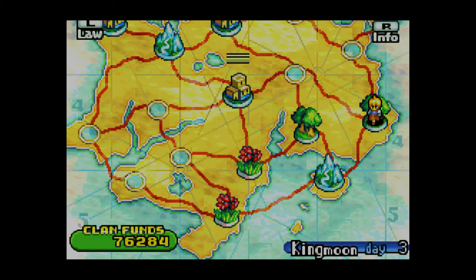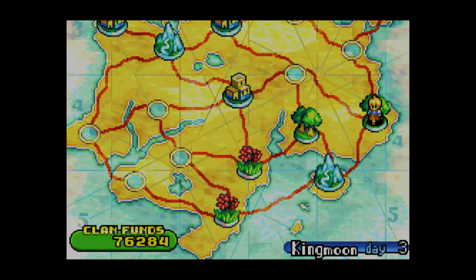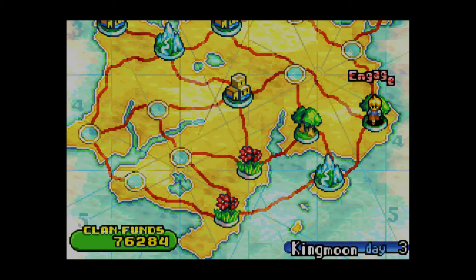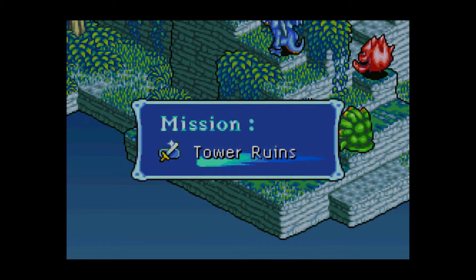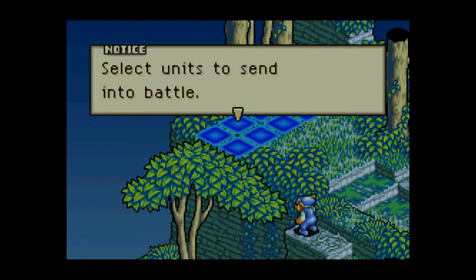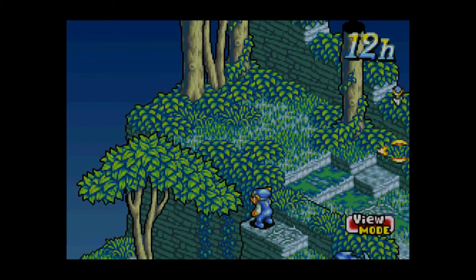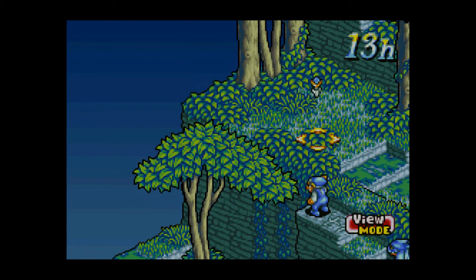Today we're going to continue on through the Coring Wood to take care of the tower ruins here. We still got good laws, so let's get to it. After this we'll search out some more missions. Oh hello — lots of dangerous enemies here: we got drakes, marlboros, goblins, bombs — a little bit of everything. Wow, this is going to be fun.